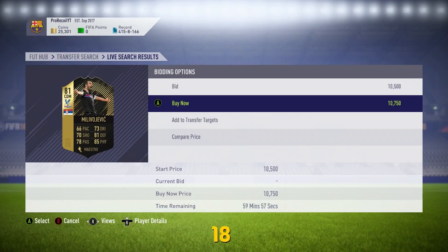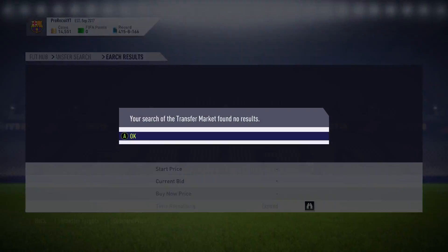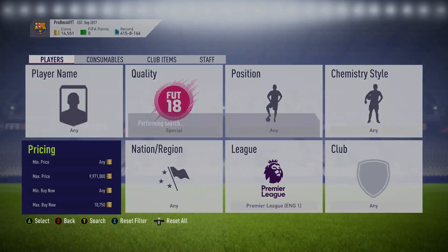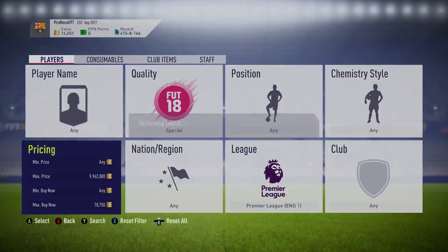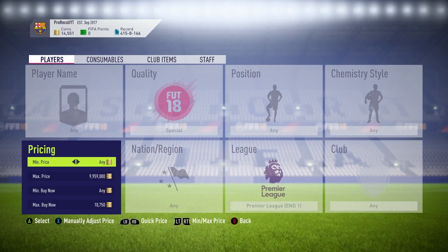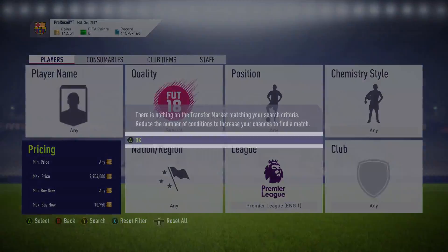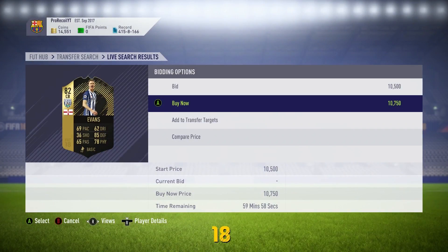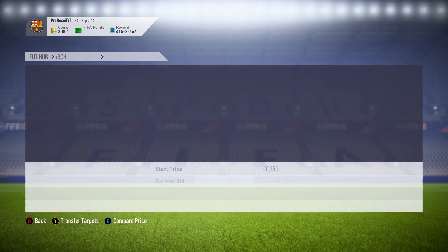I made a massive mistake while listing one of them and sold it for 11,500, which means that difference — going from 11,750 to 11,500 — you actually lose coins because of EA tax. So I did lose coins on one of them once I listed them. However, if I had listed it correctly it would have sold for the right price and I would have made a decent profit. If I had profited off all the cards without the mistake, it would have been roughly 250 coins per card, so near 700 to 750 coins total — a decent profit off a very easy method that only took me about two minutes.